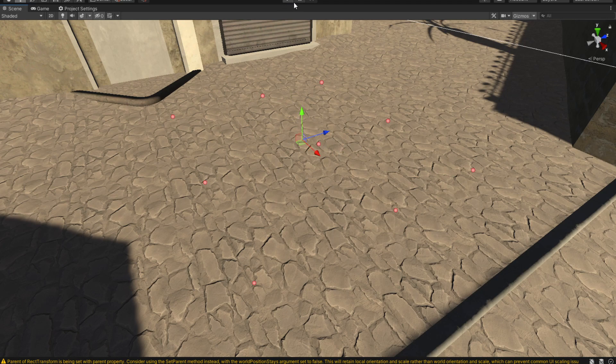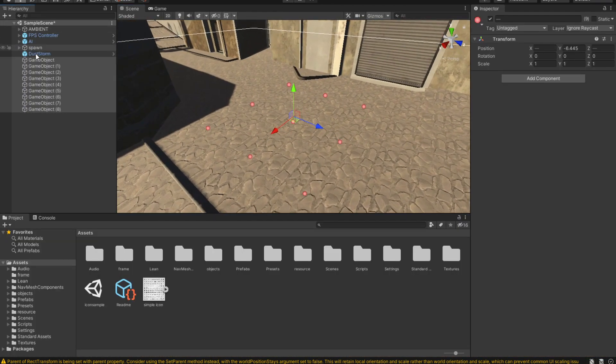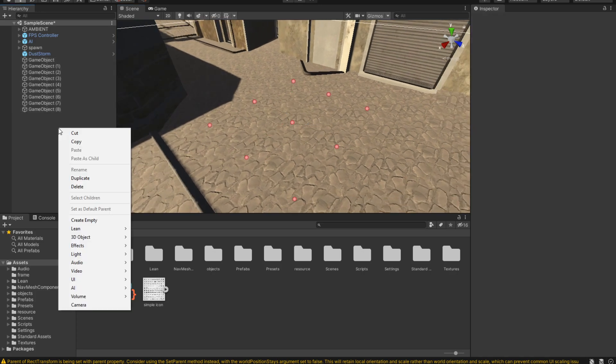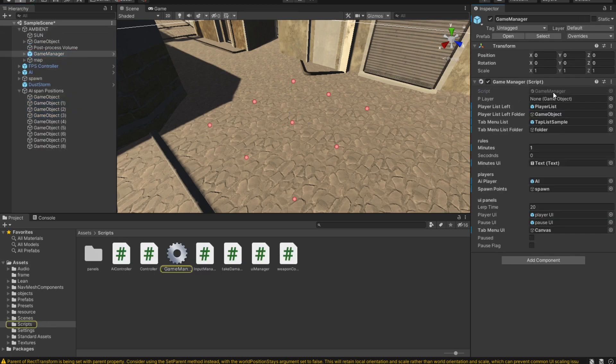Now let's tell our game manager to spawn the players every time we press the play button. The appropriate thing to do is to group these into a spawning position game object so we can navigate through them more easily. Let's create an empty game object, reset it to zero, rename it 'AI Spawn Positions', and drop all the spawn points into it.